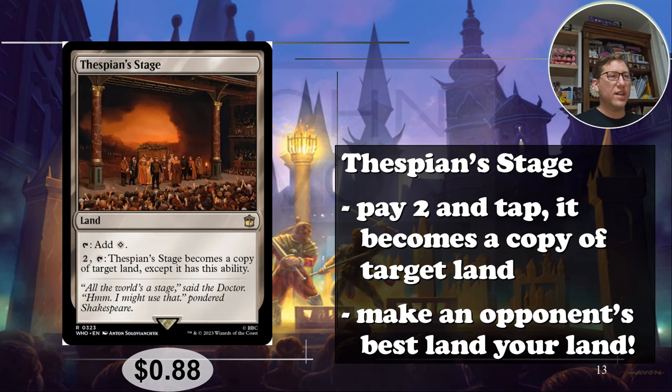The number one pick is Thespian's Stage. You can add one colorless mana, or pay two and tap to make it become a copy of target land, except it retains this ability. That's just crazy good — it has so many uses. Any really dangerous fancy land someone plays, you can just make a copy of it. Copying a land is an uncommon and underrated ability, and a lot of decks will have one or two flashy lands you can just copy. 88 cents for that one.